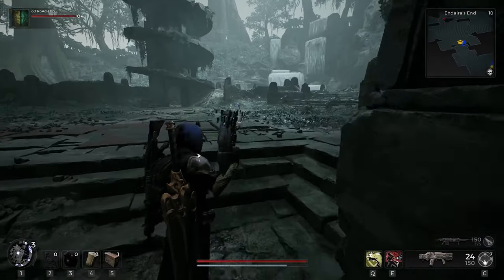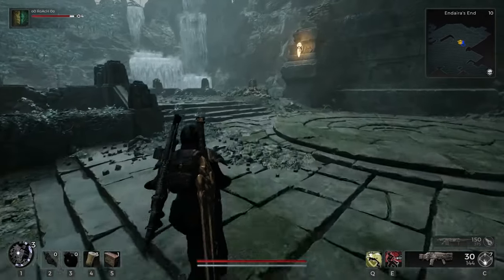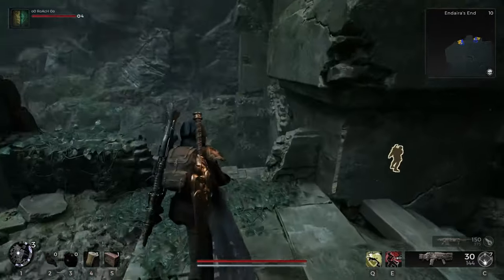Sorry, my audio didn't happen to record when I was recording this clip. But when you get to Andaria's end and you come across the spiral tower, you want to go off to the right side by the waterfalls, and there will be this little drop down behind.